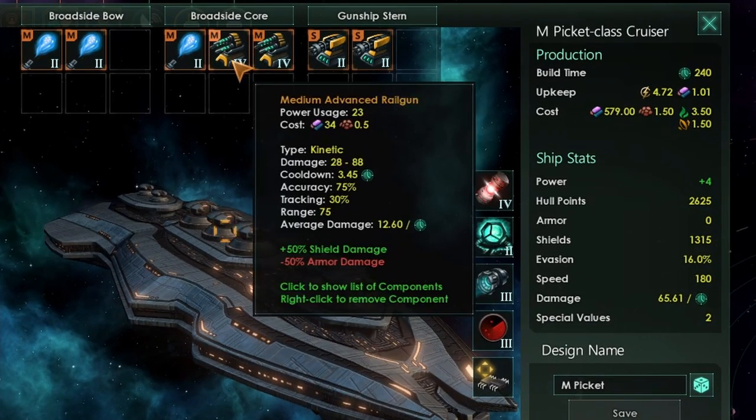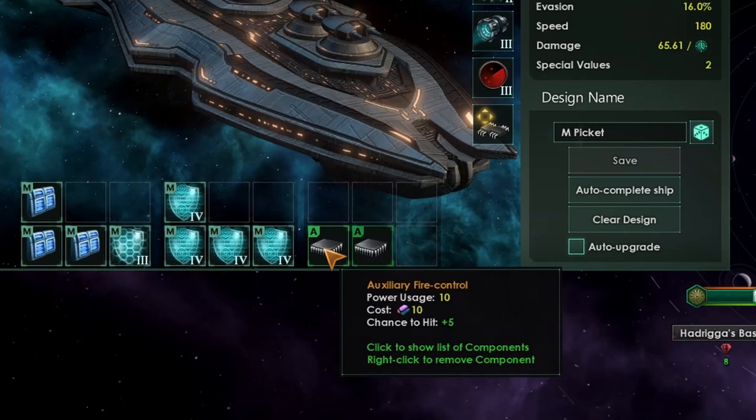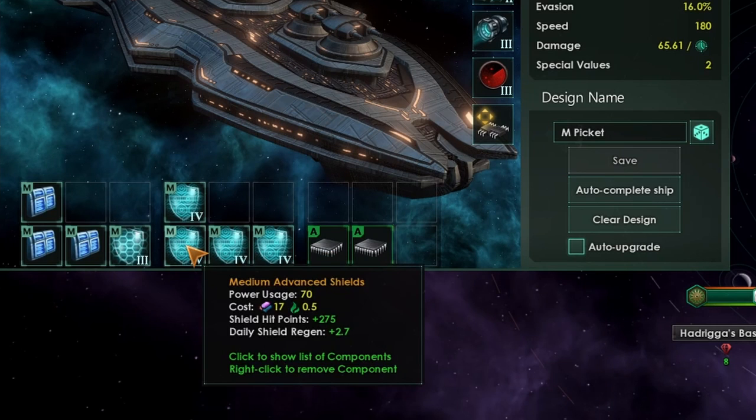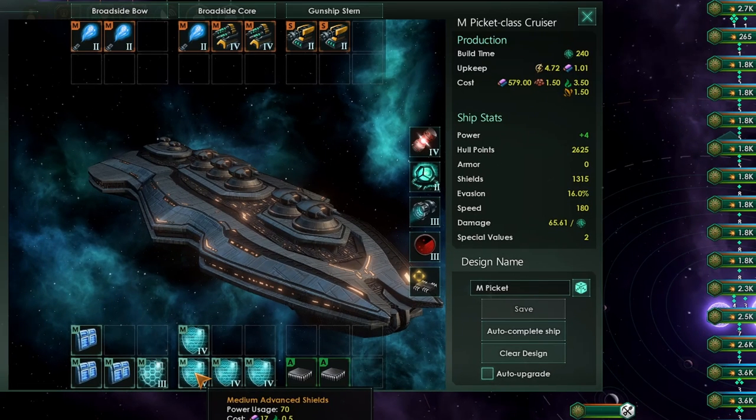As the accuracy of my weapons is not at 100%, it makes good sense to add auxiliary fire controls, giving me an extra plus 10 to accuracy for both of these together. In terms of defenses, I've gone for a balance between shields and crystal plating. If you haven't got crystal plating, you can put armor in, although armor is very high cost — it's twice the cost of shields and generally not economical. If you can get crystal plating, that's a much better defense. You want to fill up your ship with as much shields as your power limit will allow. This ship is going to have a really good time against any type of corvettes.